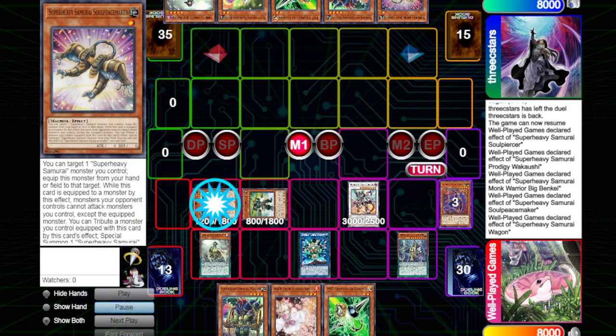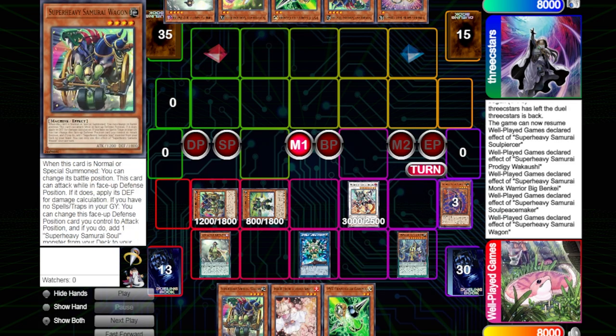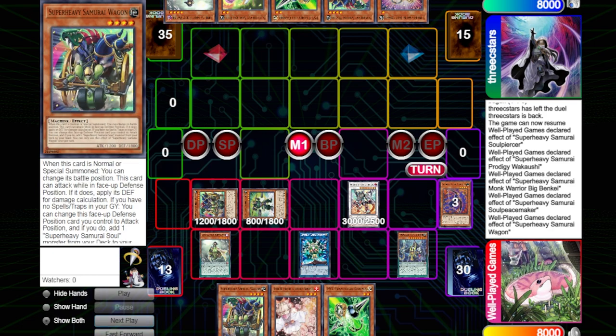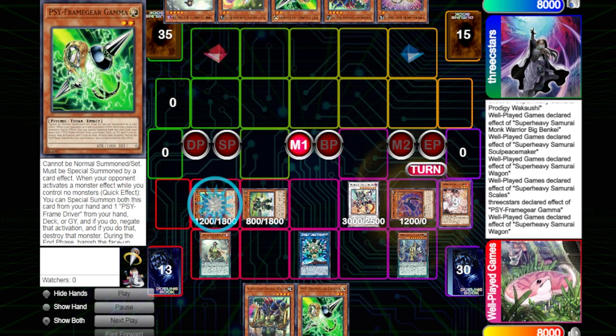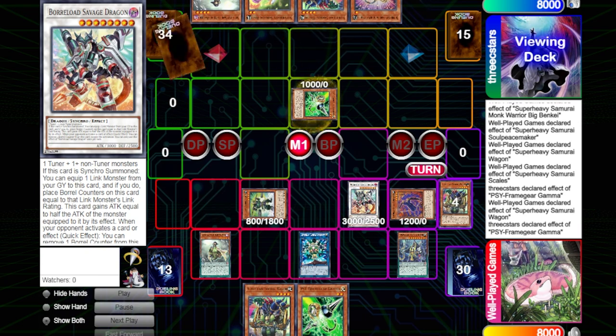We get the Pendulum Summon — I catch the Gamma effect here, so I'm not able to Pendulum Summon Gamma, which is fine. We get Scales and Wagon. He goes for Gamma, which I end up Ashing, and then I quickly realized how stupid it was to Ash the Gamma, because Gamma is not once per turn and he still has no monsters. I don't know why I wasted an Ash on that.